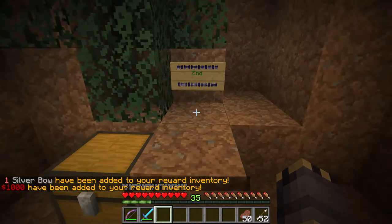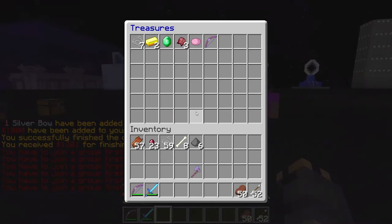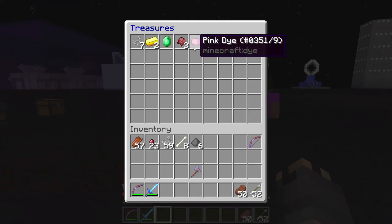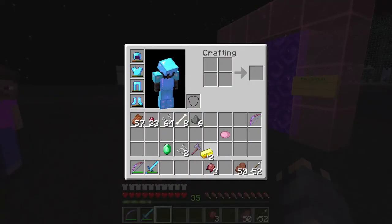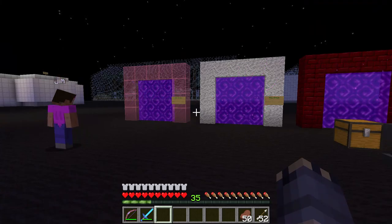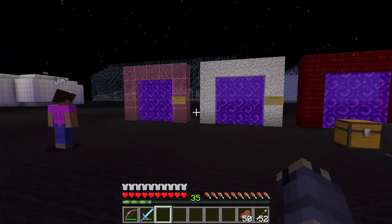A death message would be nice to make it obvious that you killed her - I have to add that to the list. There are still silverfish around everywhere, but I'm done! This little area has opened up and we can claim our final reward - the Silver Bow and one thousand experience. Very nice! So that was the beta test of the first Woodyville dungeon and I hope it'll be publicly available soon. I hope you'll enjoy it - I'll see you all some other time.